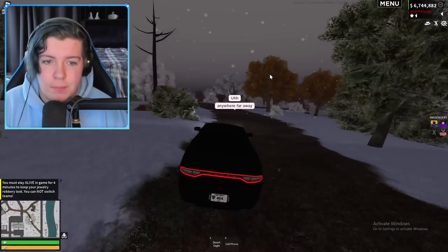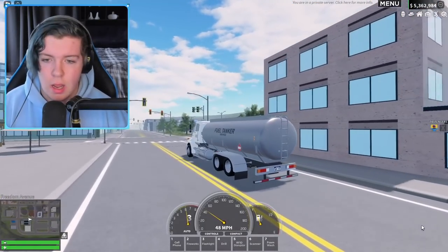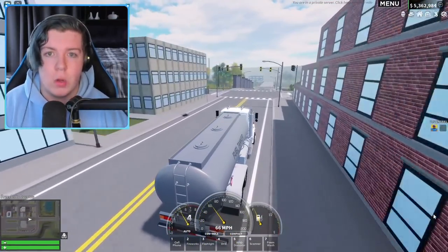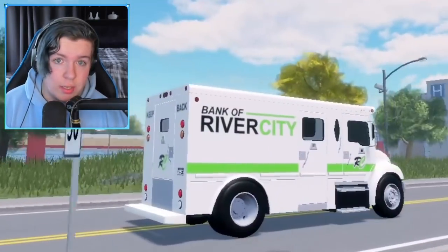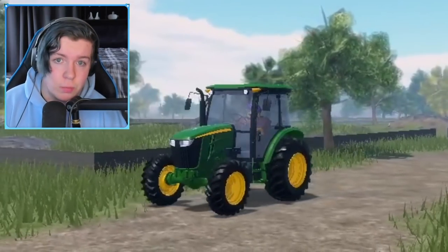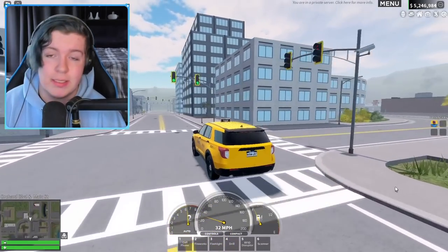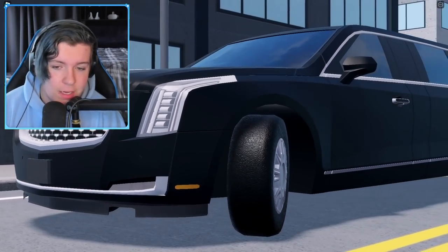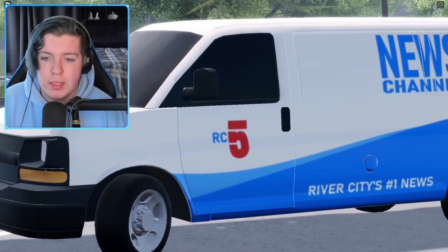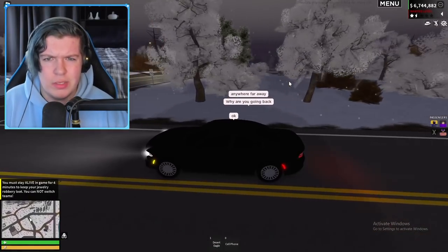There are also civilian jobs you can do, such as the gas station job with the tanker and all that. Running through the price of all the separate civilian job vehicles: the bank truck is $47,000, the gas tanker is $45,000, the tractor is $35,000, the taxi is $5,000, the taxi SUV is $19,000, the limo is $45,000, and the news van is $21,000. All combined, those come to a total of $234,000, which is absolutely insane.